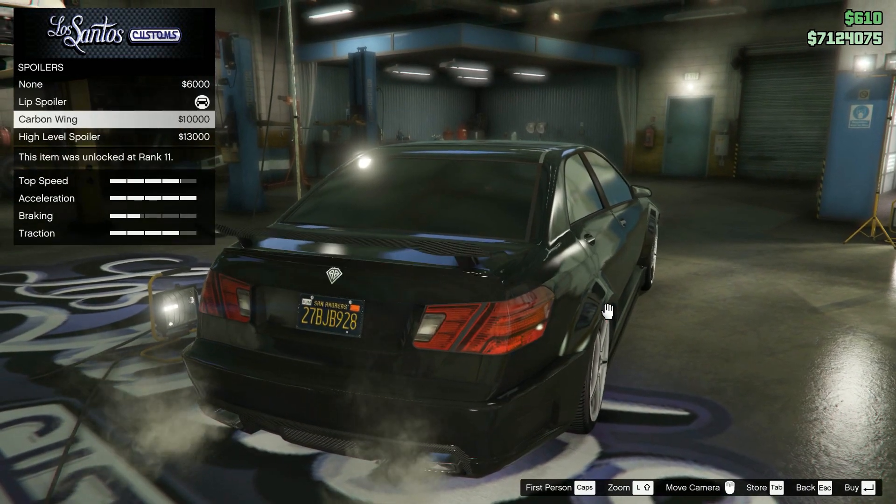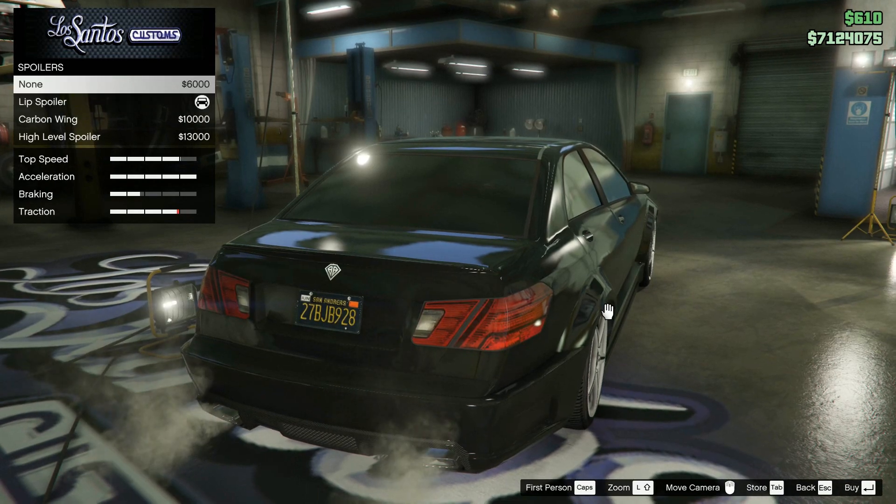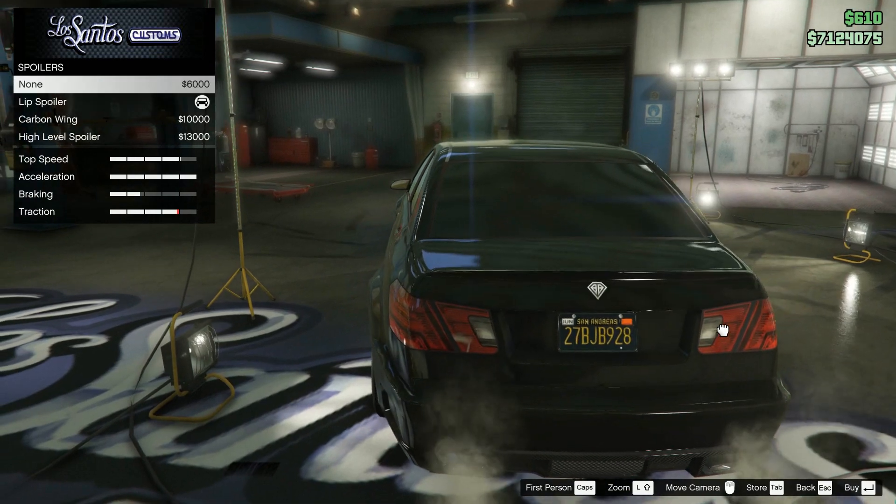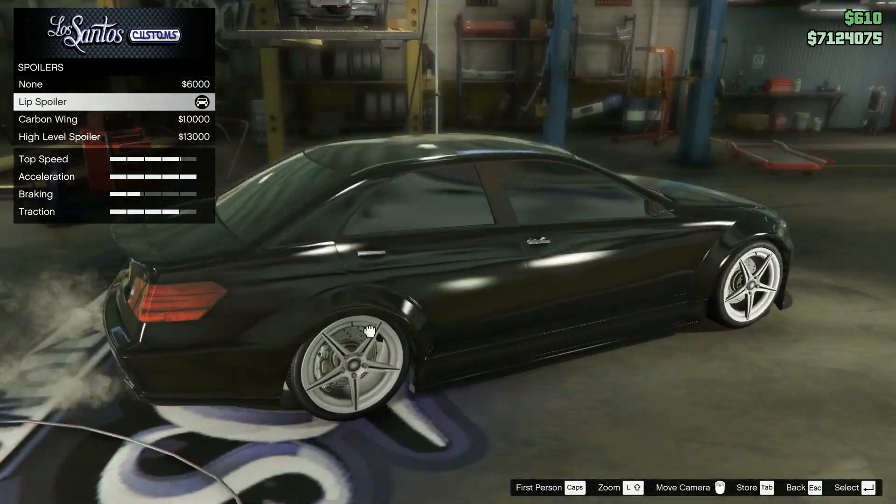Another important factor is the spoiler. Because as you can see, adding one will hide the back logo. Other than that, it also improves traction. I went with just a lip spoiler to make it more realistic.